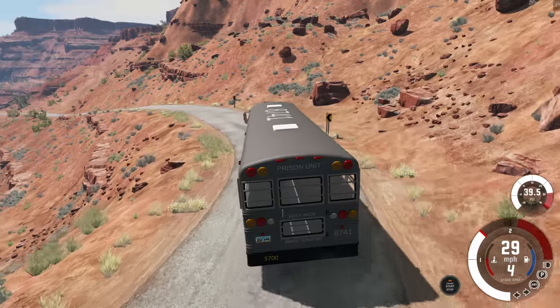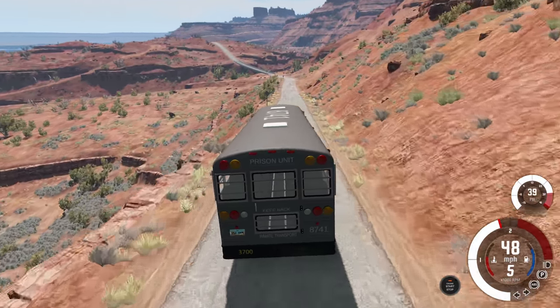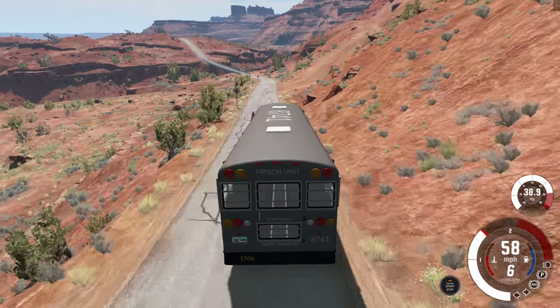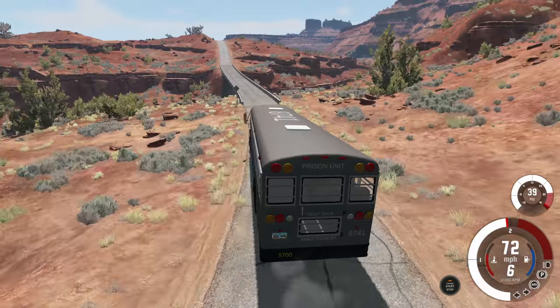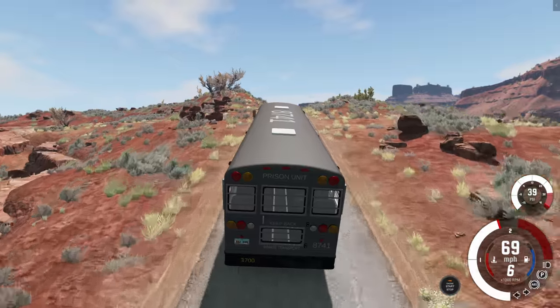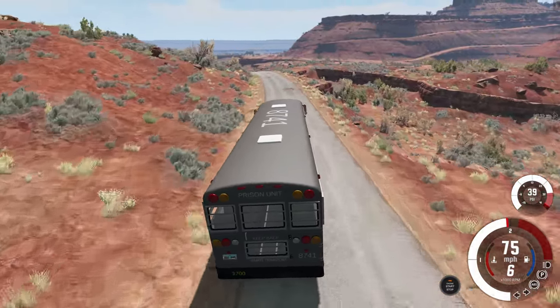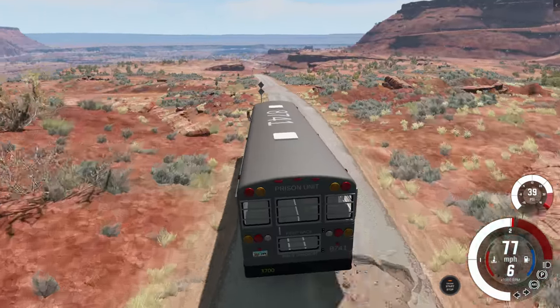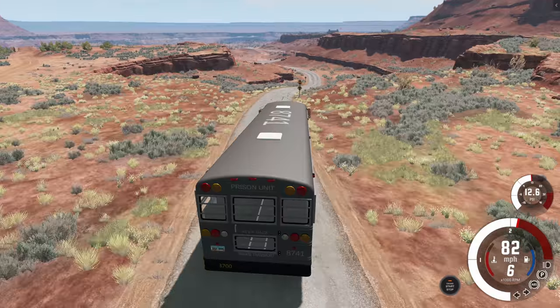Going hard around that corner, it's surprising just how easily you can get the inside of the bus to lift up when you do a real serious corner. At the same time it's surprising how easy it is to slide it around the corners too. Easy slide onto the bridge — super clean. I just realized we are going like 70 plus miles per hour for a second there, and we are doing it again, almost going to hit 80 miles per hour. And this isn't even a high performance version of the bus — this thing is hauling.